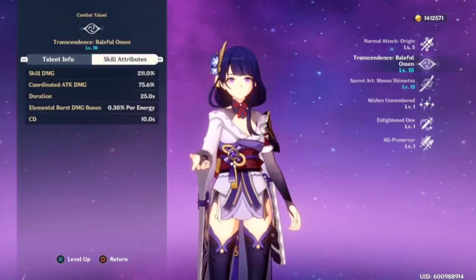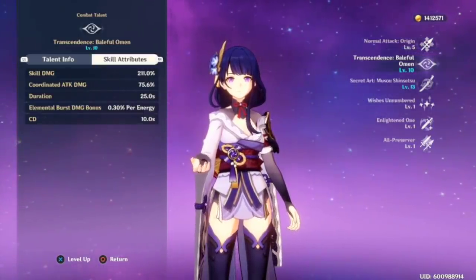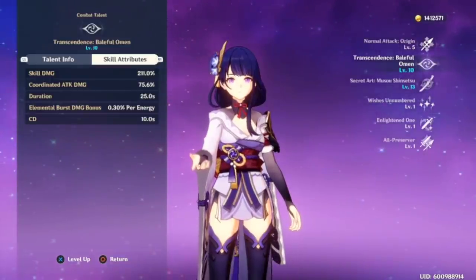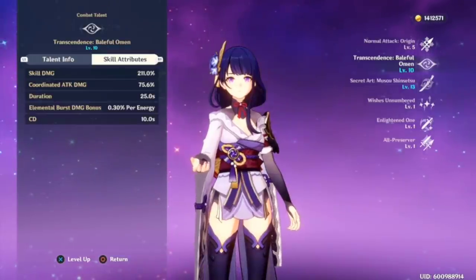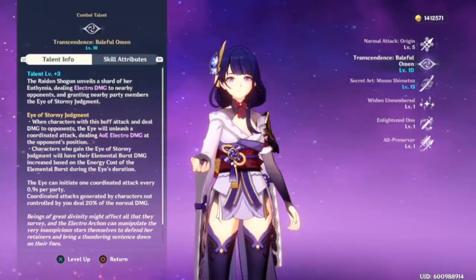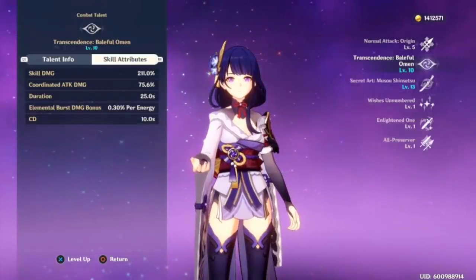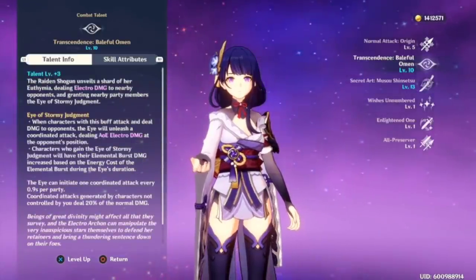That means you'll always have this elemental skill going off no matter what. A lot of people told me that the damage for the skill and the coordinated attack is underwhelming, and I just couldn't disagree more. I think it's actually pretty good, especially if you start leveling it up. It's not the greatest by any means, but with 100% uptime, over the long haul this is probably going to do more damage than other elemental skills, because this is something you can have out all the time.